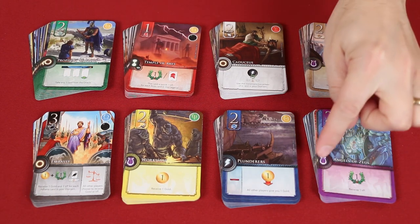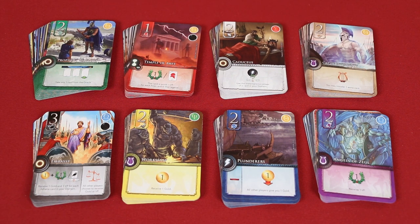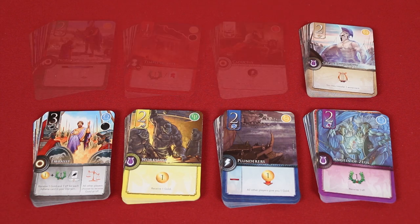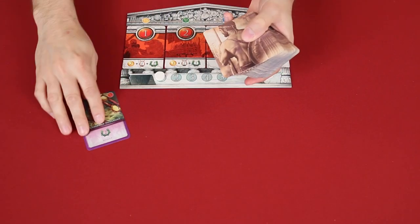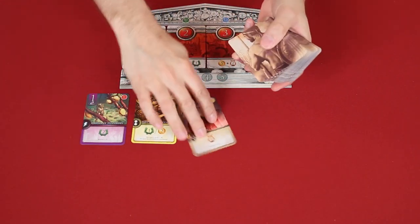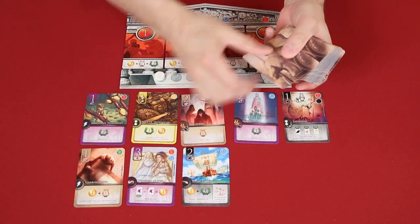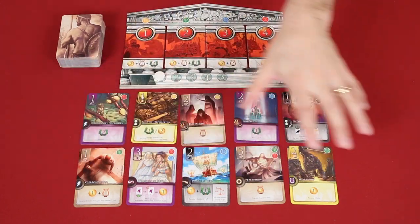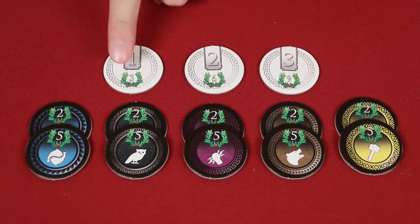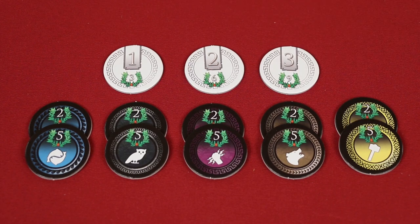These are distinguished by the unique colored border on the bottom portion, as well as the symbol in the top left-hand corner. You will only play with five of the families, which you can choose randomly, but for your first game, choose these five and return the rest to the box. Then shuffle the chosen families together into a single face-down deck. Now deal face-up a number of cards equal to the number of players times three, and then add one more. So in a three-player game, that's three times three, which is nine, and one more for ten. Place the remaining deck nearby, and just note this area is known as the Agora. Now put out the level bonus tokens, and the family bonus tokens that match the symbols of the family cards you included in your deck.